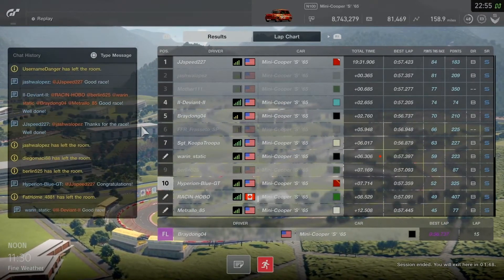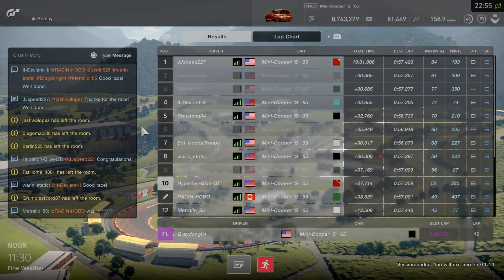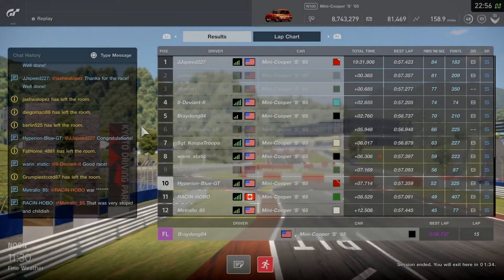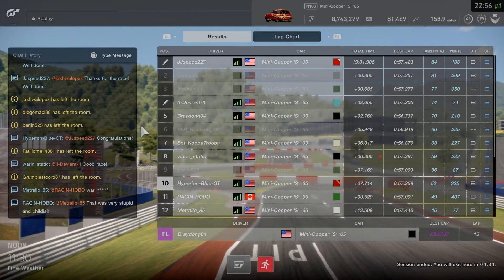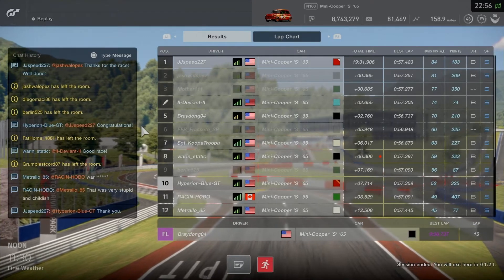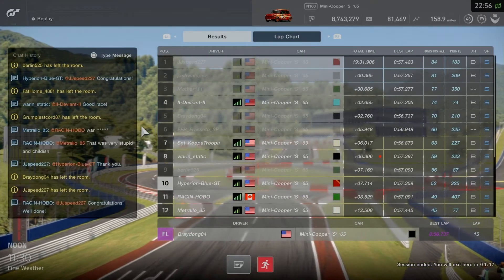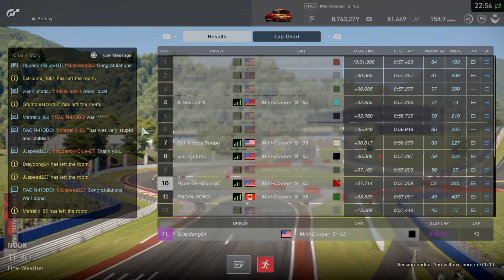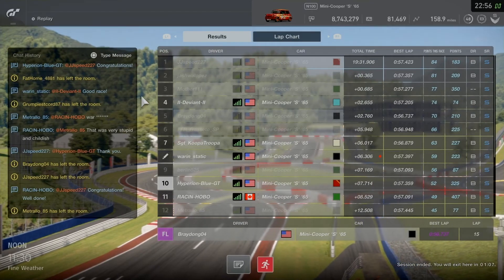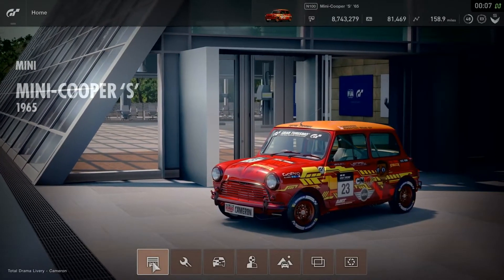We did a good job at Kyoto Driving Park Miyabe in the Mini Cooper S. The important thing for an old-fashioned one-make race: take respectful ways for the cleanest race possible. When overtaking, no contact side by side — dirty racing does not count. Good positive clean racing is most important. You're very welcome JJ Speed 227, much appreciated for the good response. A good replay will be in the highlights.